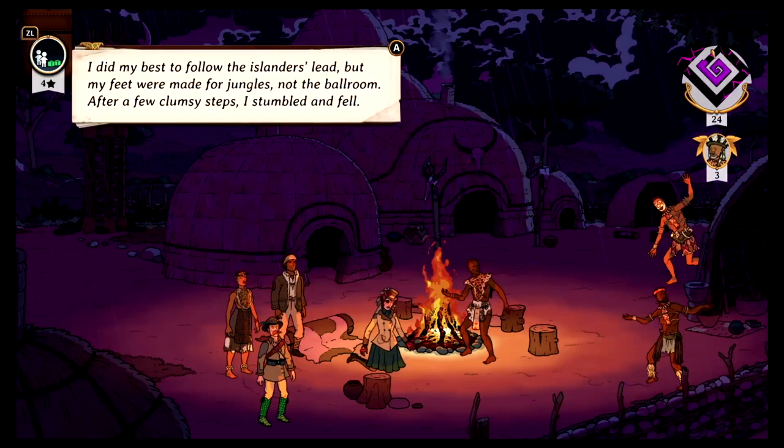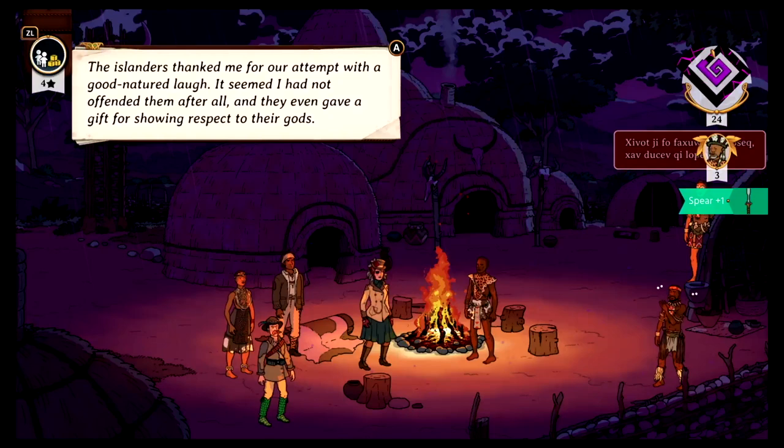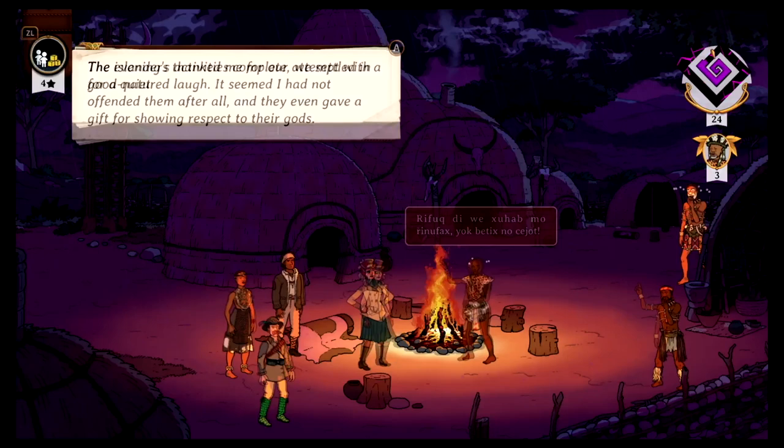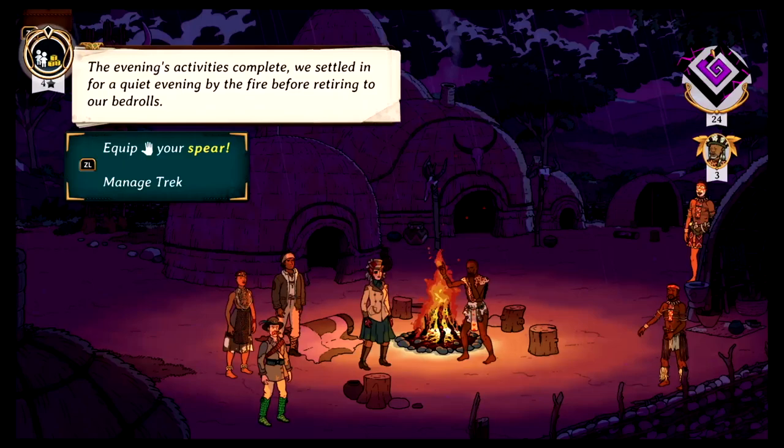The Islanders thanked me for our attempt with a good-natured laugh — at my expense. It seemed I had not offended them after all, and they even gave us a spear as a gift for showing respect to their gods. I didn't have to trade for one! At least we have two spears now. The evening's activity complete, we settled in for a quiet evening by the fire. Let's equip our spear — I got to defend myself. Now I got a spear! Let's go to sleep. Several days went by — we slept a lot but our sanity went way up. I recovered in the village for nearly a week and was treated as a welcome guest.